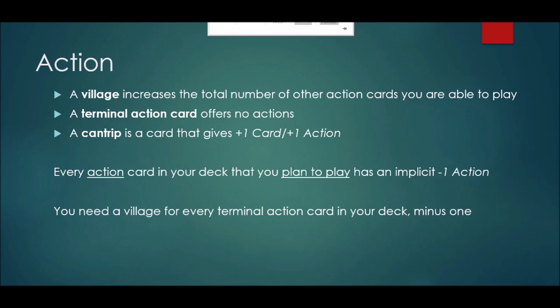Now let's talk about the principles of action. We'll see there's a principle in play for action that's very similar to the first principle we discussed for draw, which is that every action card that you plan to play has an implicit negative one action on it that you'll need to mentally subtract out if you're trying to evaluate what that card is going to do for you. In order to put an action card into play you have to expend one action, and so implicitly if a card's not gaining action it's losing you action, because you're spending an action to get that card into play.